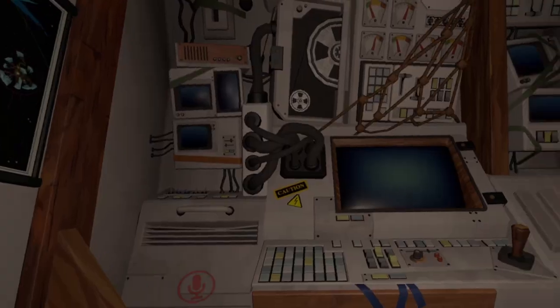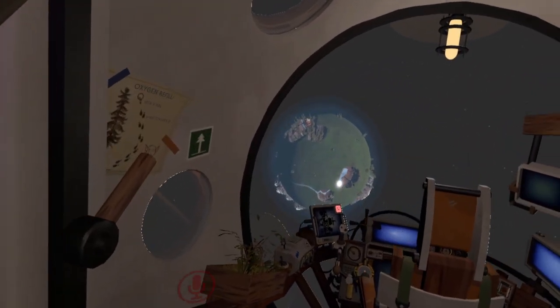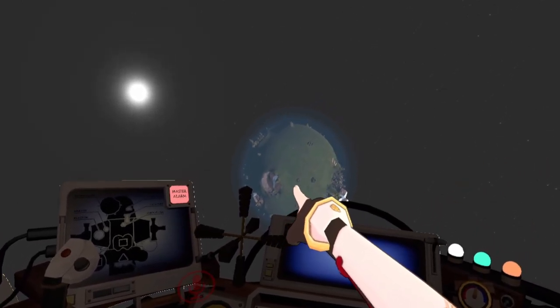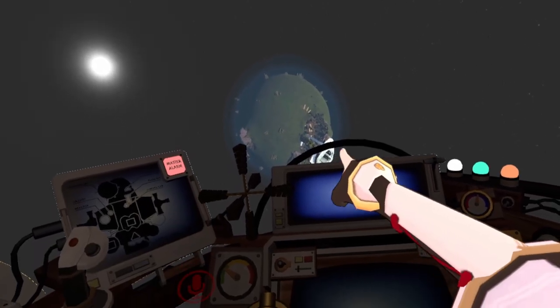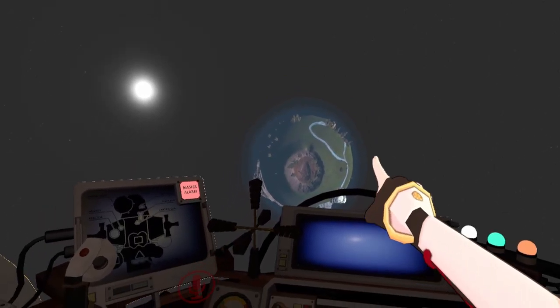We have our whole first aid section here, our suit over there should we need to go out into space, here's our scout - very nice. It seems to be like a perfect one-to-one replica. Here's our ship log - it'd be cool if you could open it up. Our gravity crystal right there, our engine. I can sit! We've got all the knobs and whistles that are in the original game as well.